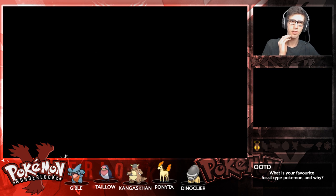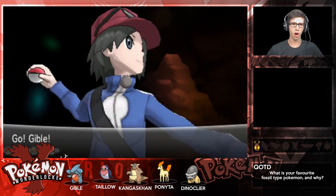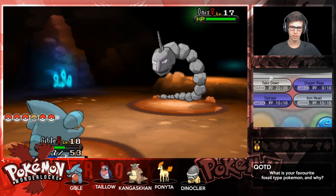Here is our encounter for the Glittering Cave, and it's an Onix. So let's make this capture - let's use Gible.